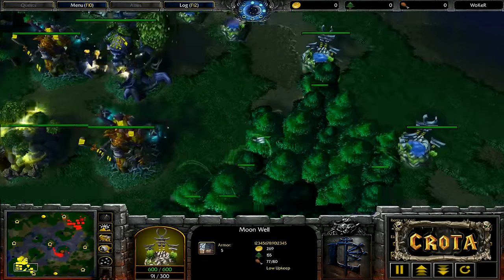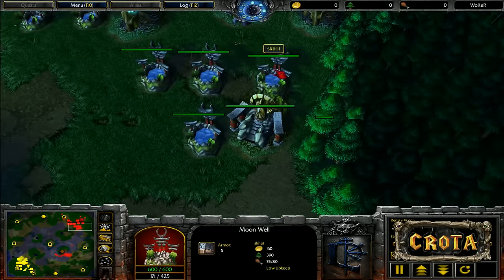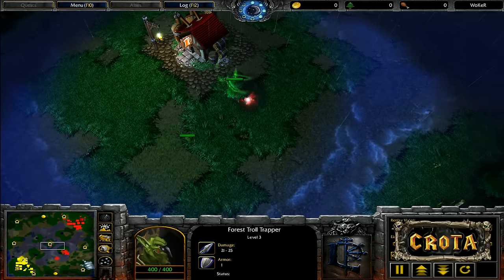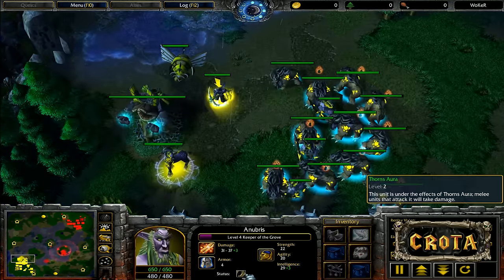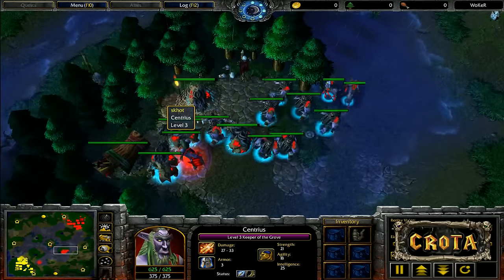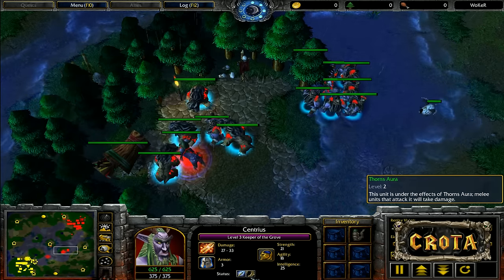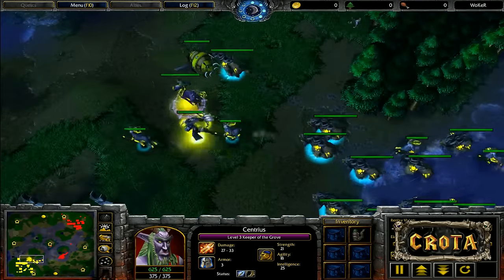Supply is 75 over 80 versus 77 over 80. About 280-300 gold left in the mines. Both sides still building Bears, close to 78-80 supply each. Keeper of the Grove has level 2 Thorns Aura. It's a 4-4 hero level setup compared to a 5-3. That little bit of extra mana and experience would have made a tremendous difference because of the Thorns Aura.